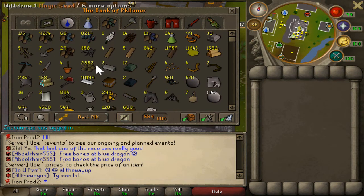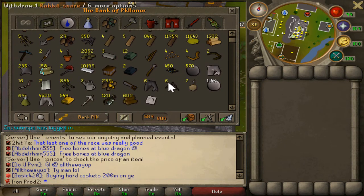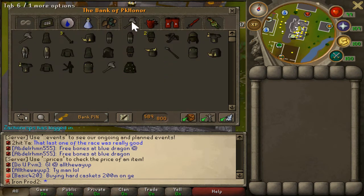Here is my skilling tab - nothing too fancy. I have about 10,000 planks and gold leaves from the last Titan event where I came in second. Also a lot of raw sharks from the new drop table, and almost 150,000 pure essences from Zora.